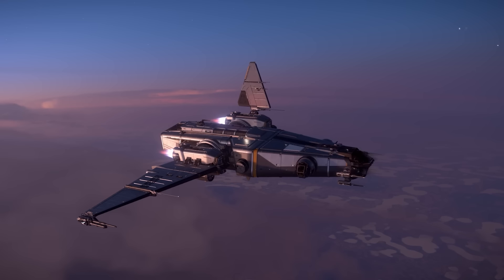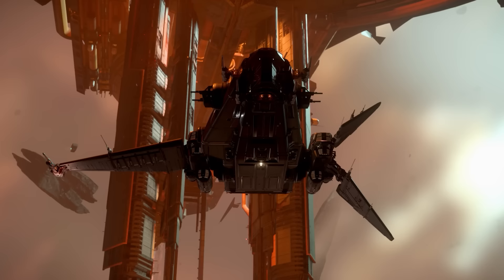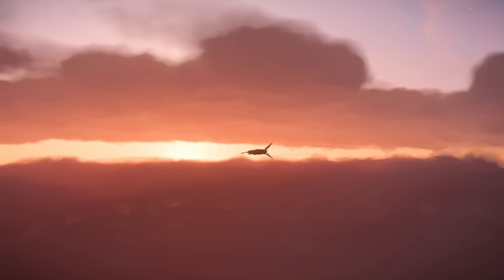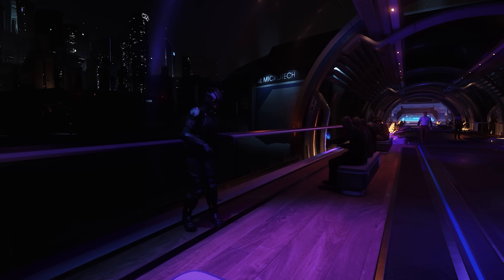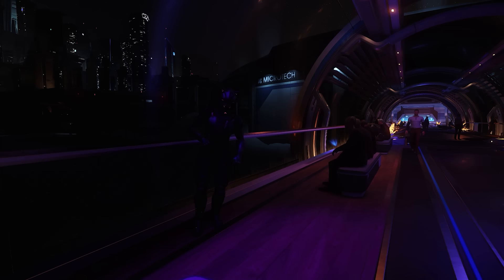Every month there's a ship giveaway, and for September that's the Drake Corsair — a fantastic exploration ship. Not only can you explore the verse with it, but the ship is competent at a huge range of gameplay and is a fantastic mission running ship. You can use it for cargo, put some vehicles in there, and it's reasonably good in a fight — one of the true multi-role, multi-crew ships. To be in for a chance of winning, just comment on any of my videos made during the month. Links below also to support the channel via the join button or Patreon. Liking, subscribing, and sharing these videos goes a long way. Thank you everyone who watched — I hope you have a great September and I'll see you in the verse.